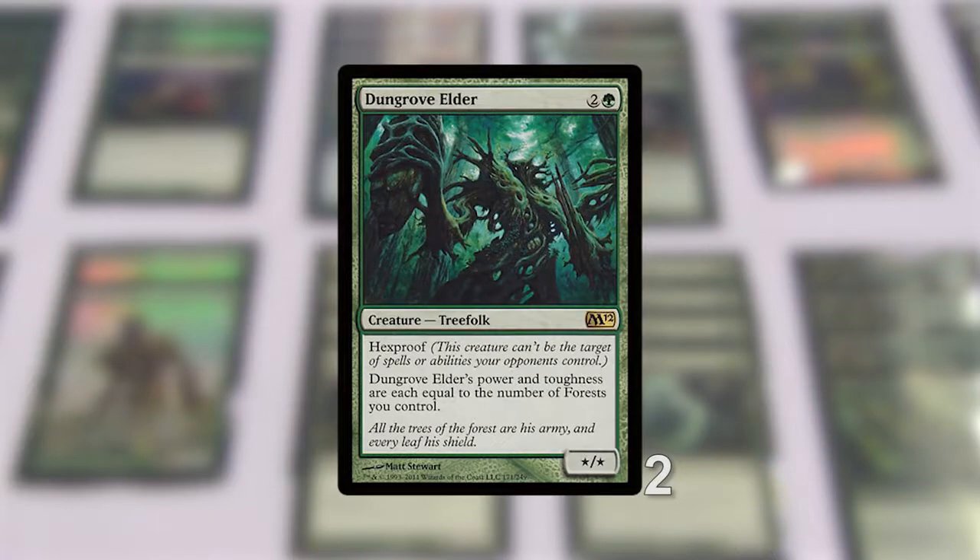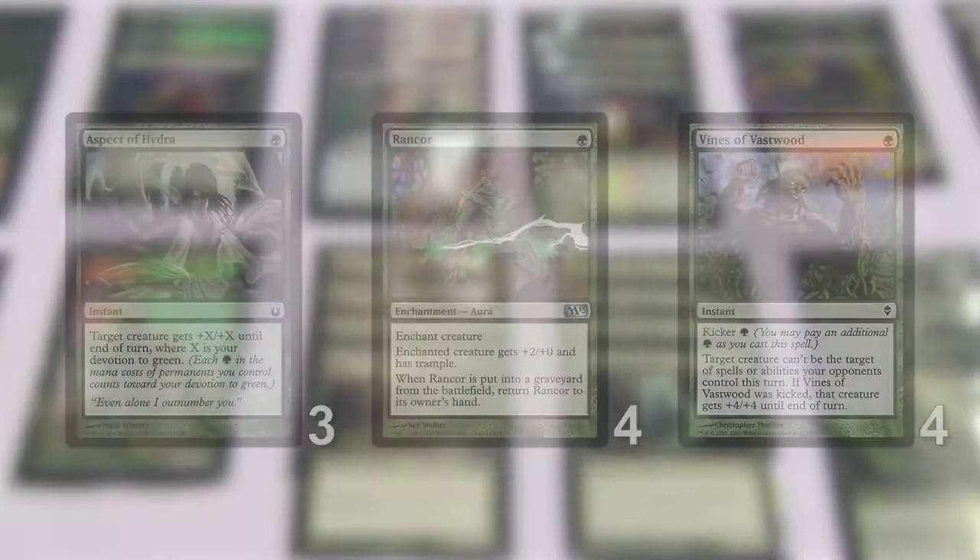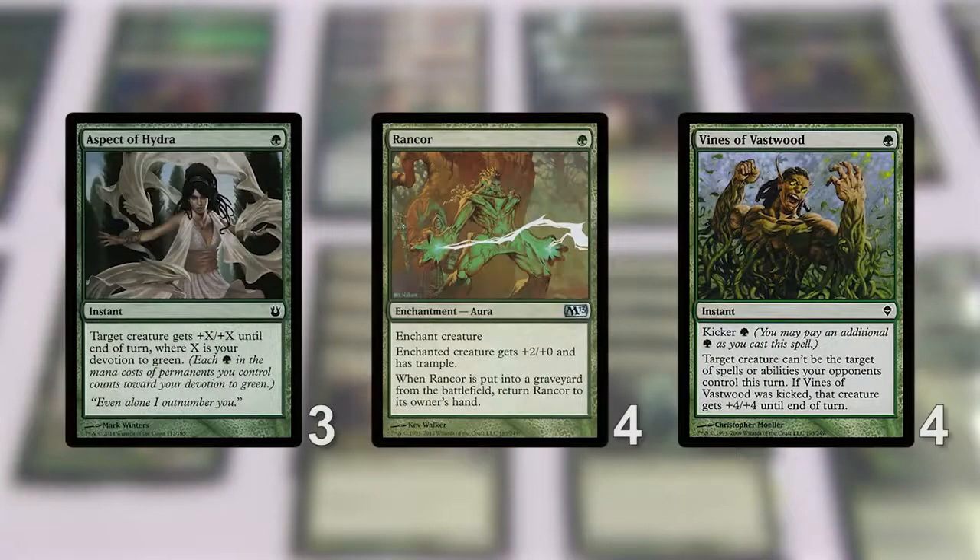For the non-creature spells, we're running 3 Aspect of Hydra, 4 Rancors, and 4 Vines of the Vastwood. Those non-creature spells are usually green-intensive — Vines of the Vastwood needs 2 green to cast with Kicker, Aspect of Hydra takes advantage of all the green pips, and Rancor is just amazing.